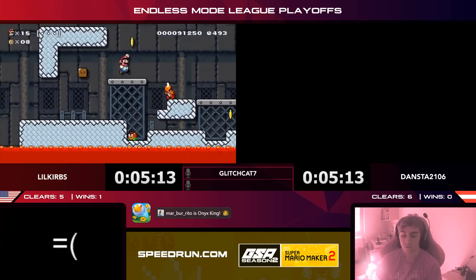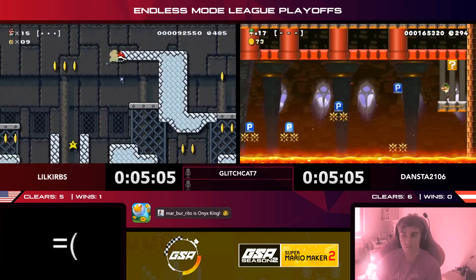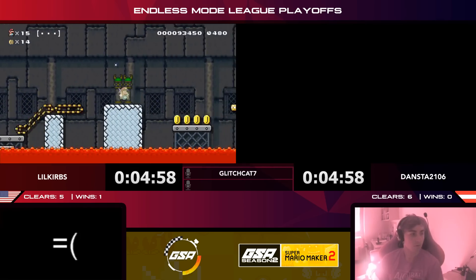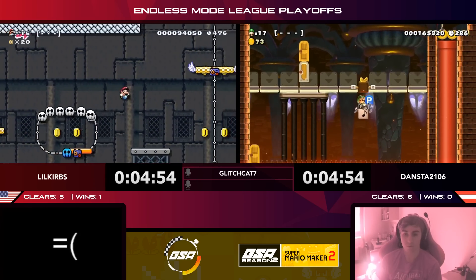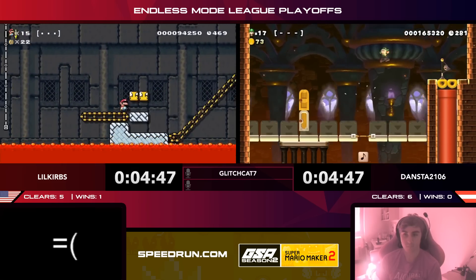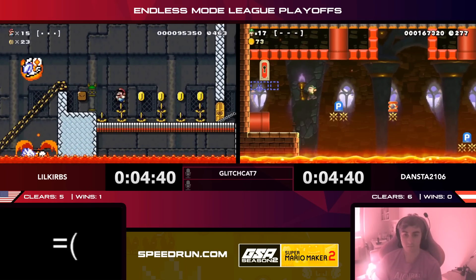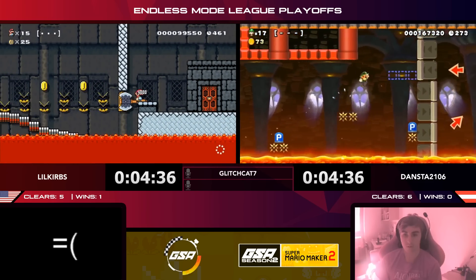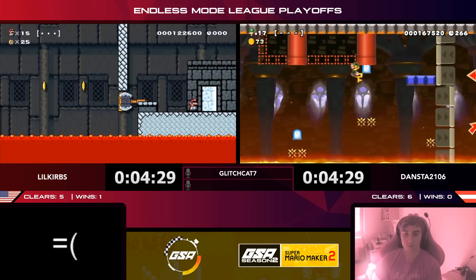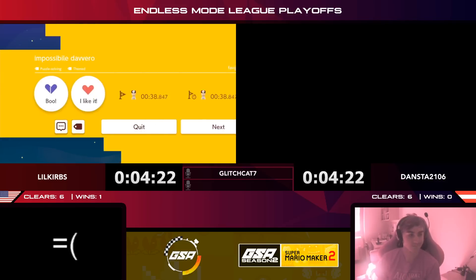Curbs gets what almost looks like a title screen level. Mario Maker sometimes presents pre-made levels on the title screen and people rework them — you can notice certain repeated themes and obstacles. Curbs gets to the goal and gets over the munchers. Dansta is doing some really good P-switch jumps — a tough move but making it look easy, going all the way right to grab the key. He lands to the side but Dansta's got serious P-switch jump skills.